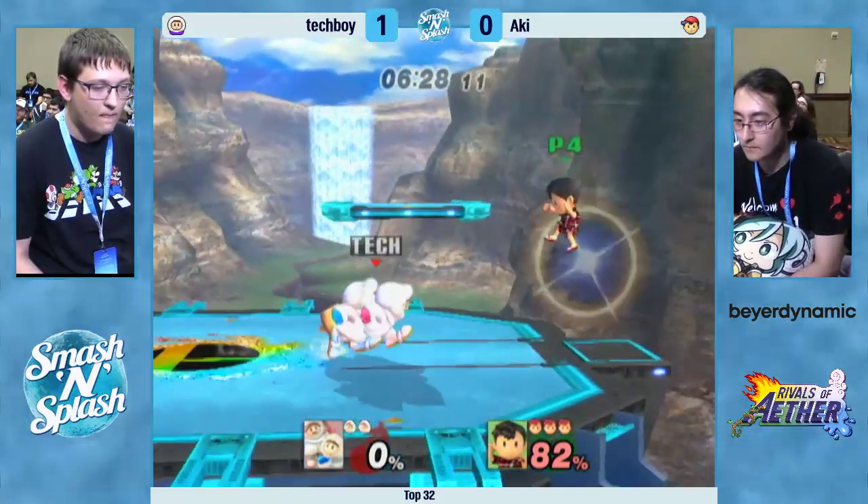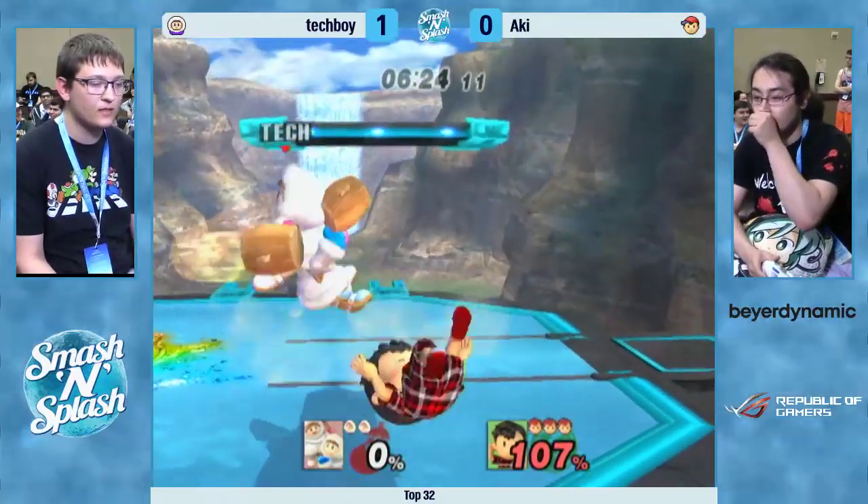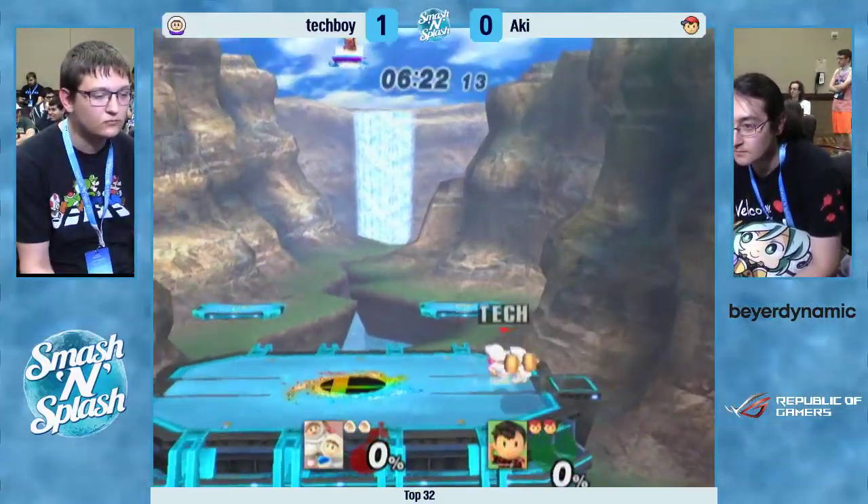Tech Boy's trying to go up with some of his faster aerials, throwing out up airs and back airs, but if Aki's good about it he's staying out of that range. Double-jump canceling is really strong in this matchup. He's not going deep enough — he's trying to put hitboxes against Tech Boy near the ledge, but Ness can actually go out there and hit Popo because Popo has to recover with Nana. That was fantastic — he takes the lead for the first time in this set. And it's that unrelenting aggression from Aki making the difference. He grabs at 80 — you're still dead. It evens up.